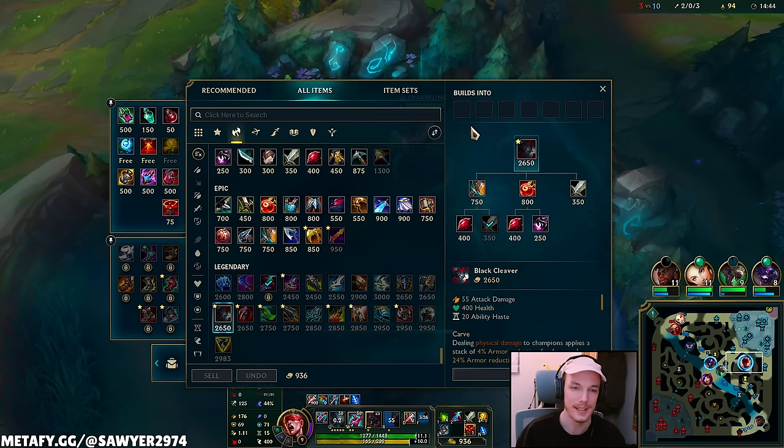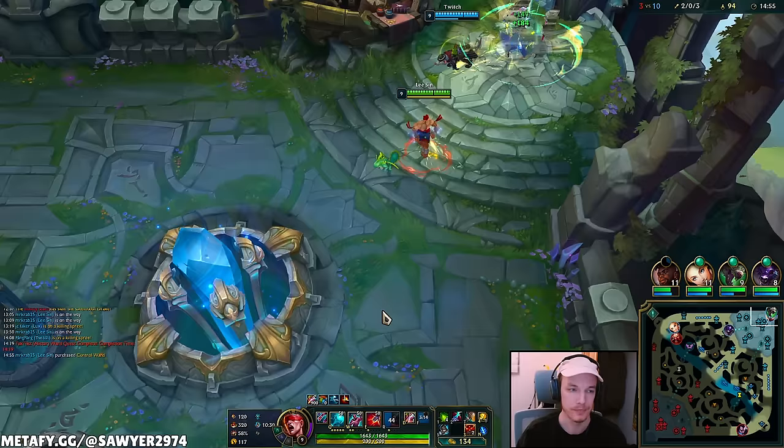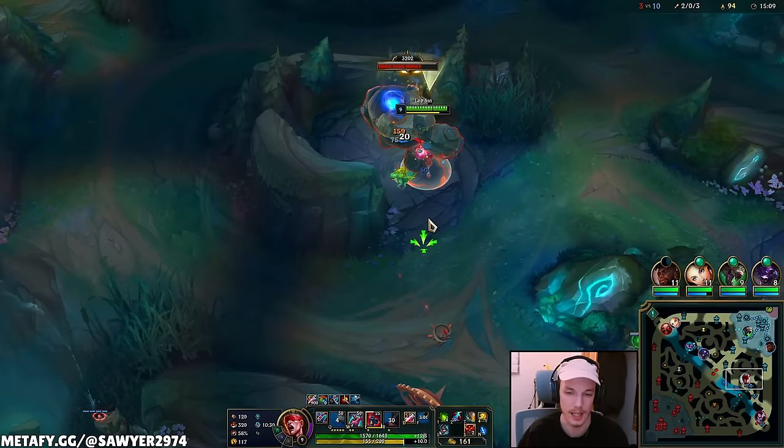I'm going to get a Phage. We're looking for level 11 — that gives us a second point in ulti. Phage, control ward, to the blue buff. Level 11 gives a second ulti point: base damage goes from 175 up to 400.